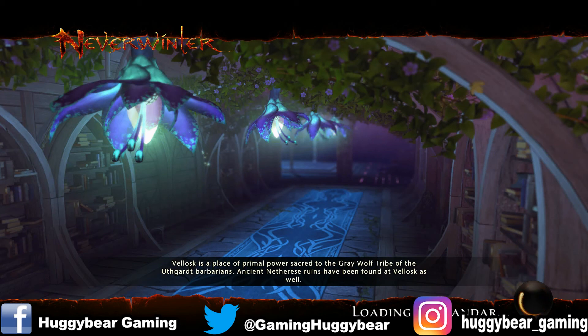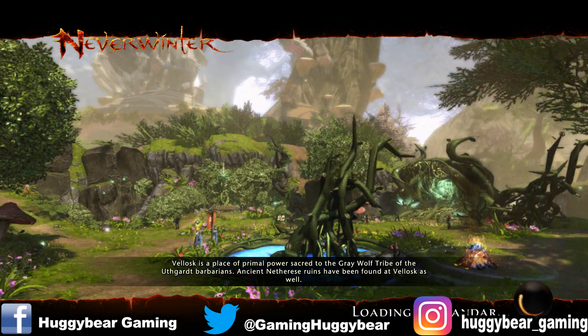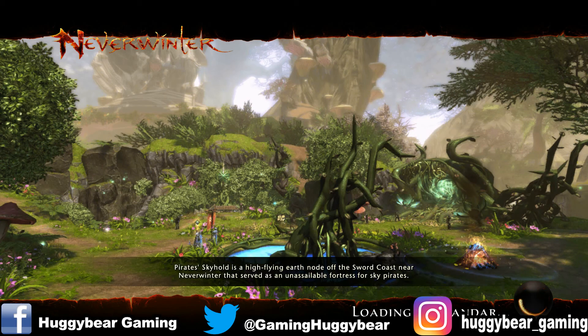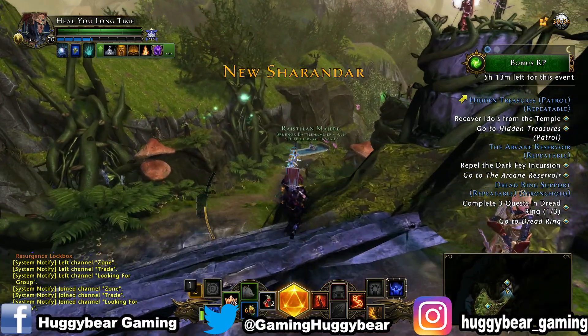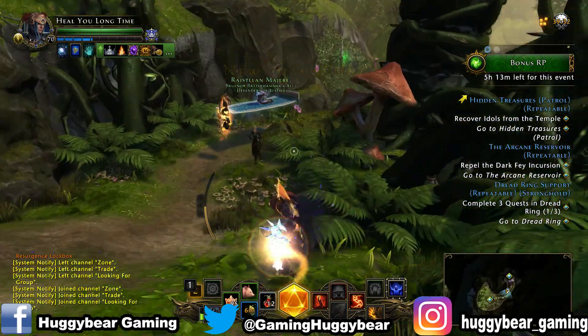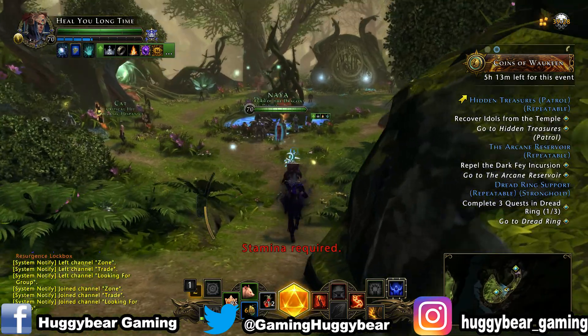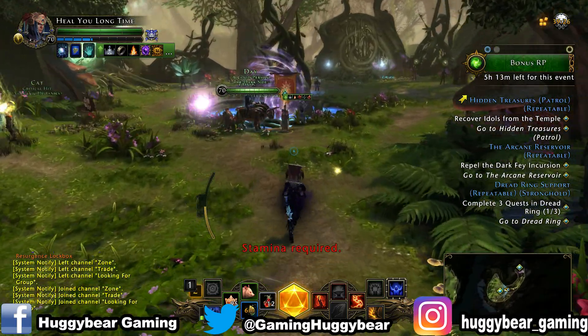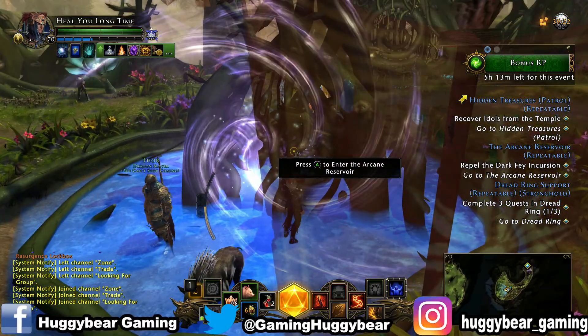You do get 4,500 Astral Diamonds if you complete the mission. I'd wait till next week and then complete it so you get your new one straight away — that way you're maximising it. You just keep doing it. If you have nothing else to do refinement-wise, this is pretty simple. It takes a couple of minutes to rinse and repeat. I think the walking through the actual dungeon is probably the longest bit, because killing the enemies is easy.